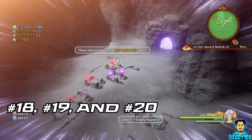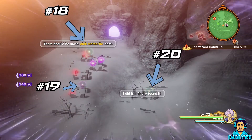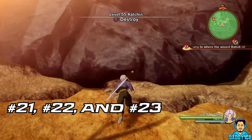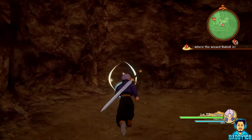To find numbers 18, 19, and 20, head all the way south to the mineral deposit marker on your map. See that level 55 kachin there? D-Metals number 21, 22, and 23 are all inside there.